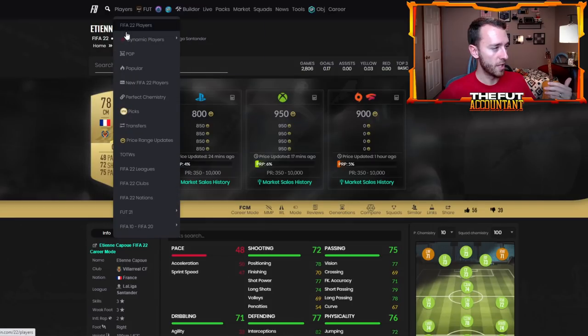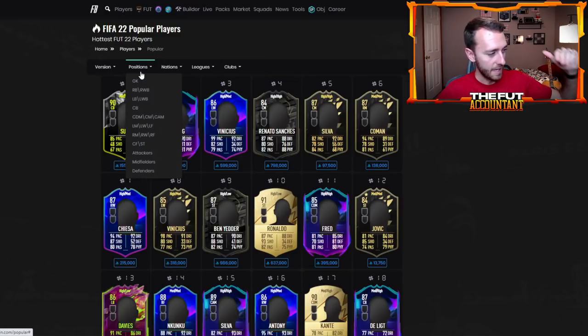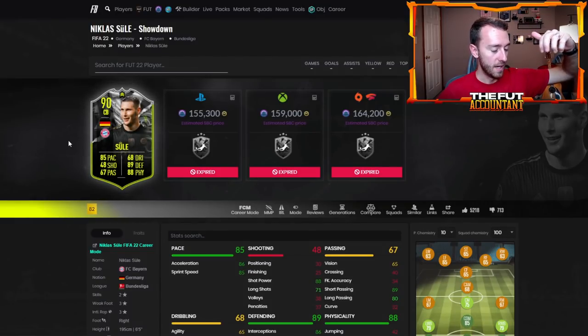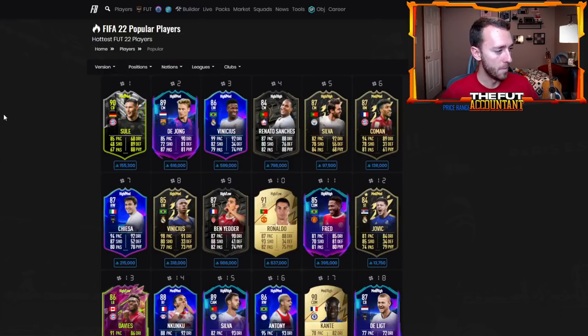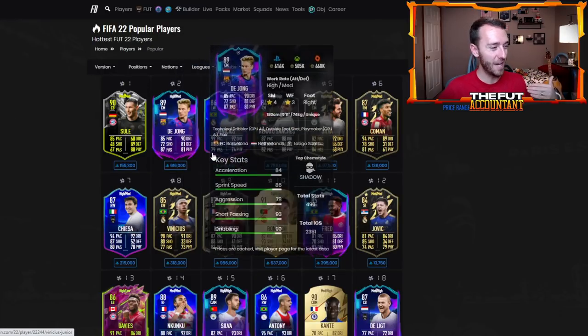The Sule has been upgraded — that was a fast upgrade. About four to five hours after the game, Sule got upgraded to a 90, getting the plus two because Bayern won 3-0 yesterday. This card is looking disgusting right now. GG's if you did the Sule SBC — that card is looking really, really nice.